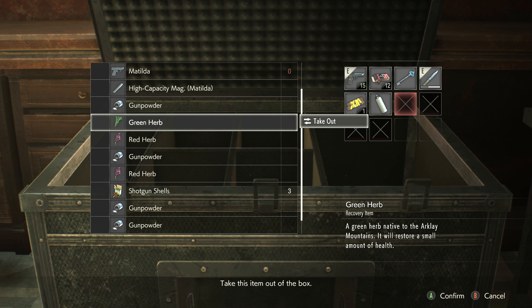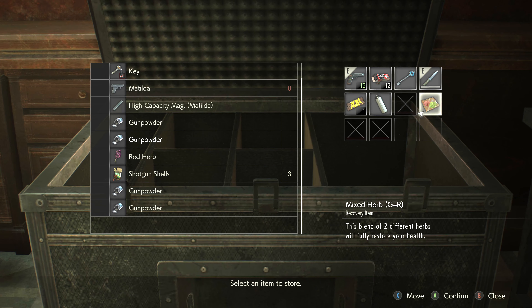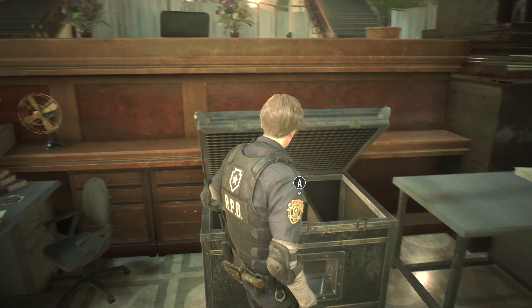Party zombie! Woo! Party zombie! More bullets. That's C4. What's this? Some guy scribblings.